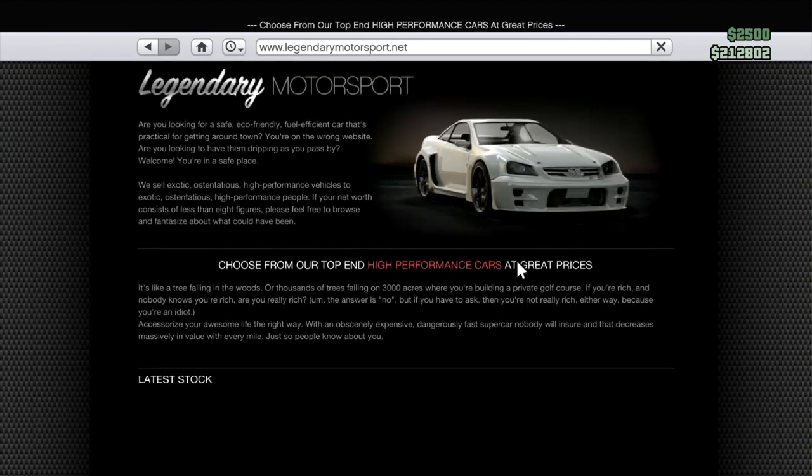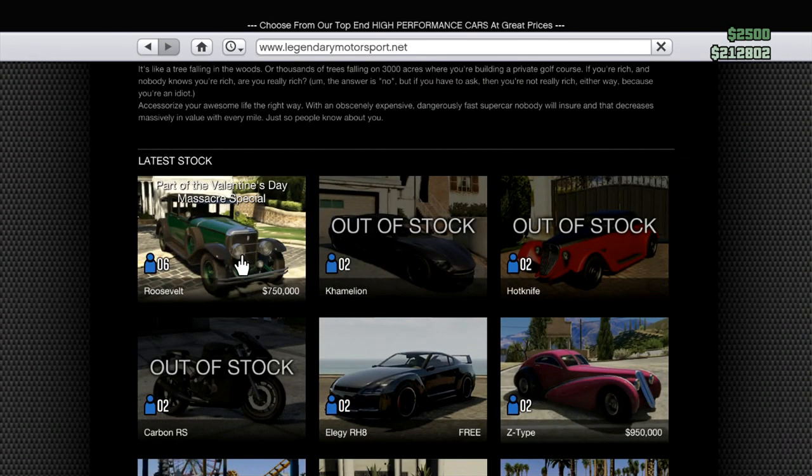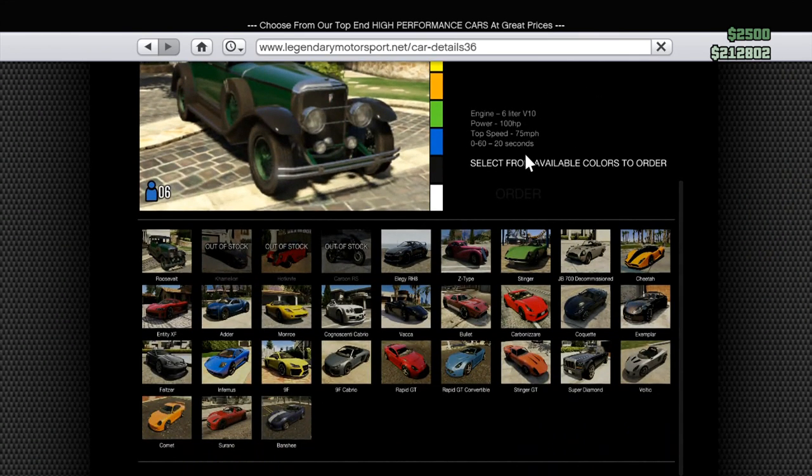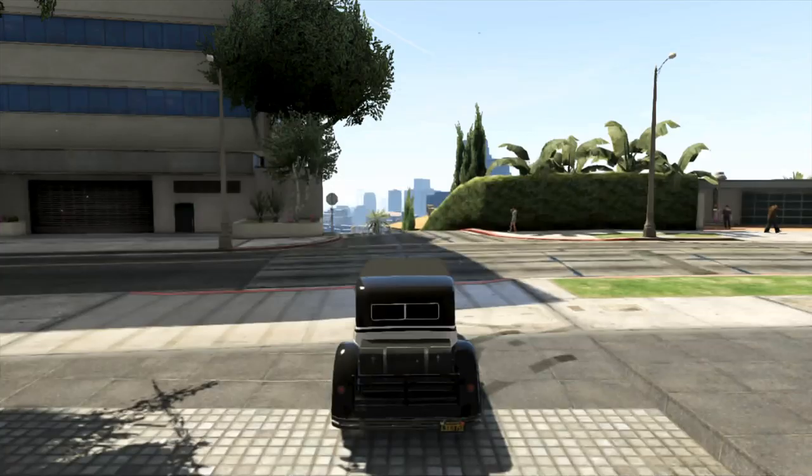The next thing we have is the Albany Roosevelt, and this is the new car in the game. To purchase it, all you do is go to your website, go to Legendary Motorsport, click on the first one, and it's $750,000 — which kind of sucks. I know a lot of you guys were complaining about it on Twitter.